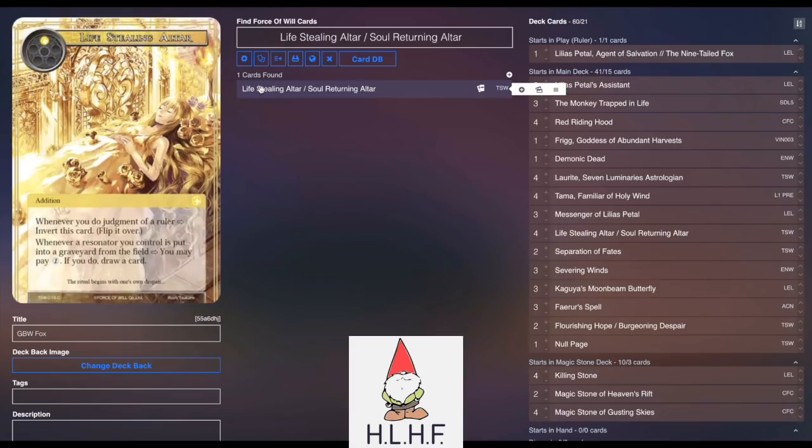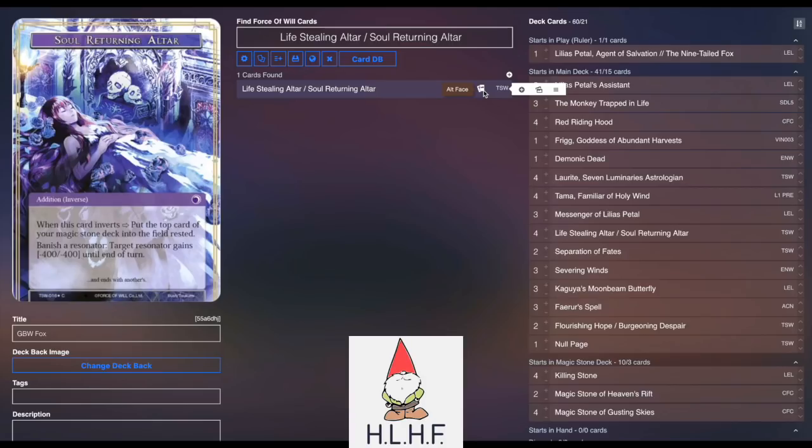Life Stealing Altar is also great for the early game because you're playing a lot of low-costed creatures, so you can draw cards a lot off of it with things like Monkey Trapped in Life or Tama. Soul Returning Altar turns those little tiny creatures later on into spot removal cards that get recurred or help you draw cards to help your Ammits get in for damage. Because they're not spells, they can't be canceled. With Demonic Dead and Soul Returning Altar, you almost have this spot removal style mini Final Battle — targeted, where you can pay five life, bring it back, sack it immediately to give something minus four, minus four, pay five life, bring it back.